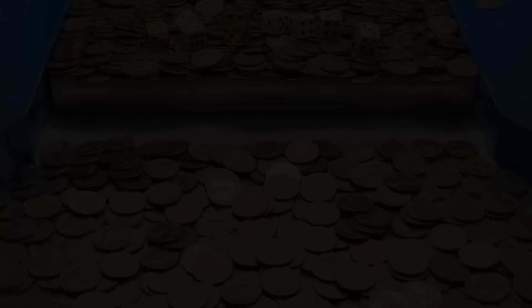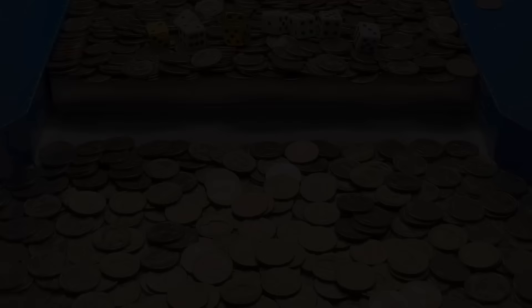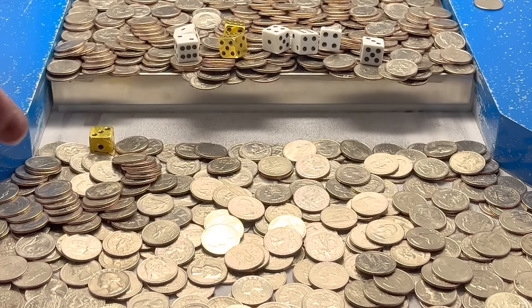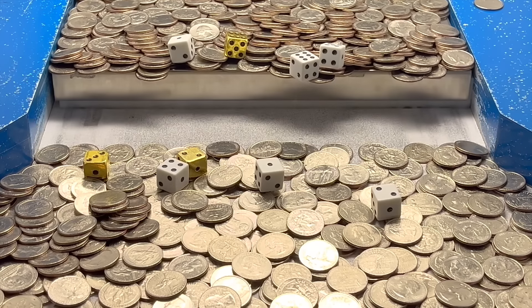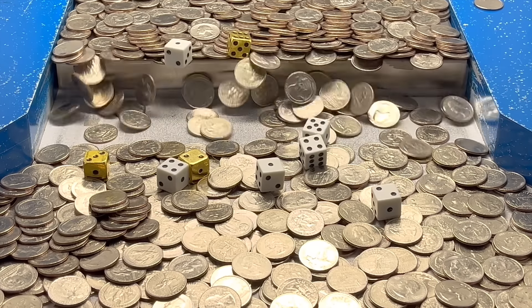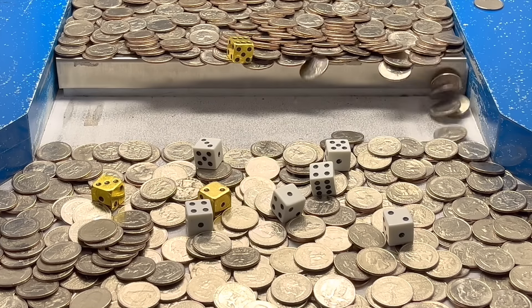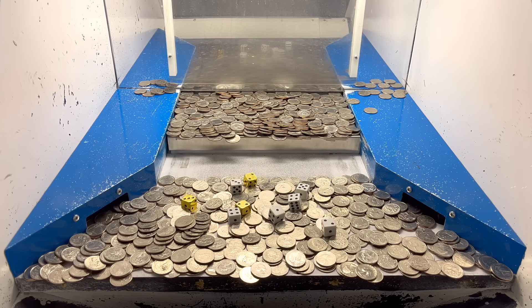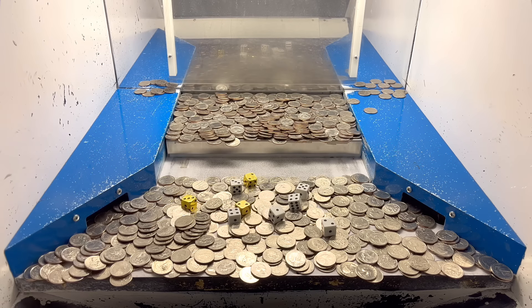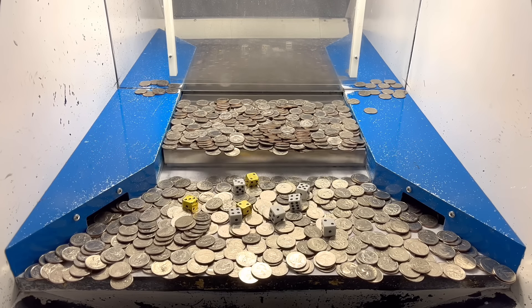They put all nine dice on the pusher so let's roll them onto that lower shelf. Whatever numbers are facing upwards by the time they reach the lower shelf — add those together for our multipliers. The ones that land on a one don't count — the house wins on that number so they don't have to pay out for any dice landing on a one. We got more dice to roll — a two, not too bad. The majority of them did pretty good. I'm going to count everything up, multiply our winnings and gold, and let you all know how much money we ended up winning today.